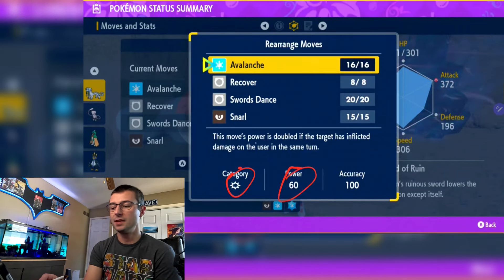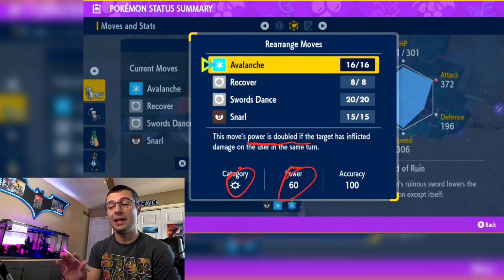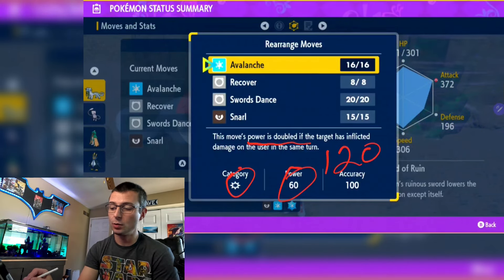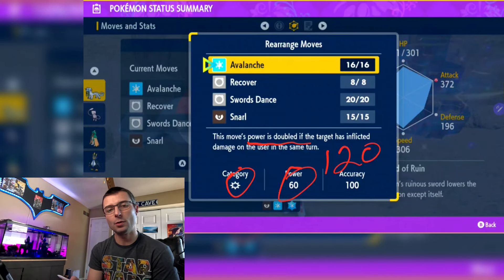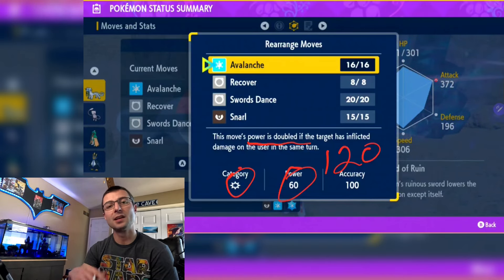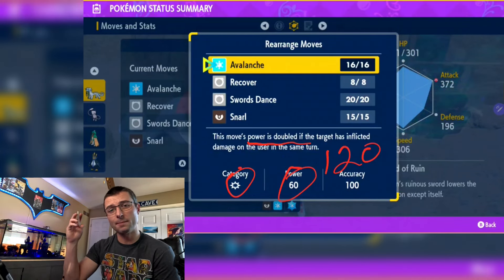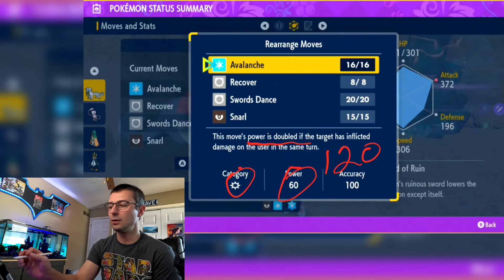The power of Avalanche is doubled when you take damage in the same turn, and you will always take damage from Venusaur — meaning it's effectively 120 power. Why do you always take damage? Because Venusaur will always get to go first, plus his ability with the sun up boosts his attack times two, so he's typically going first anyway.